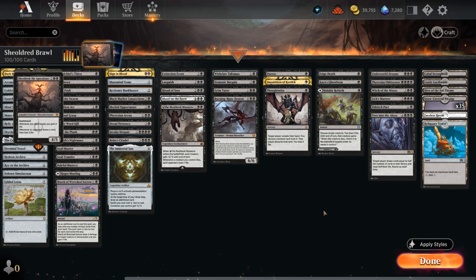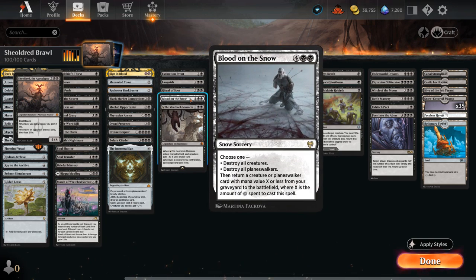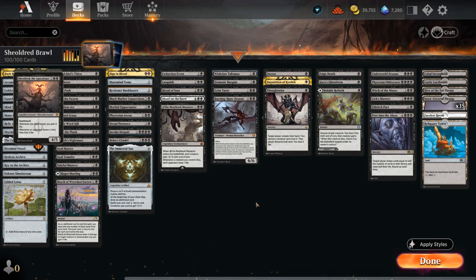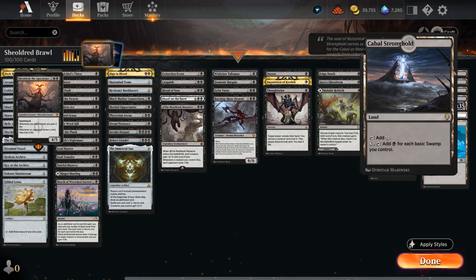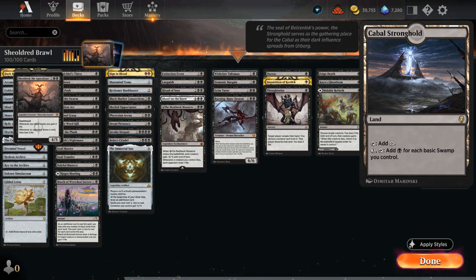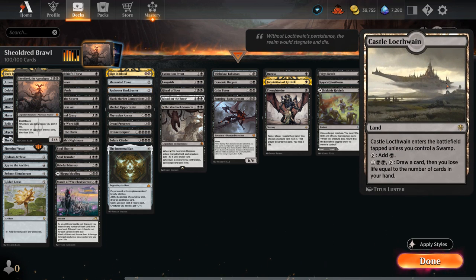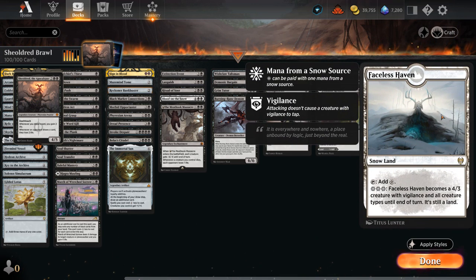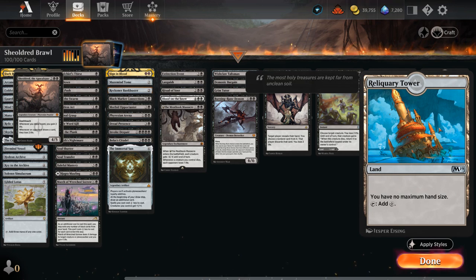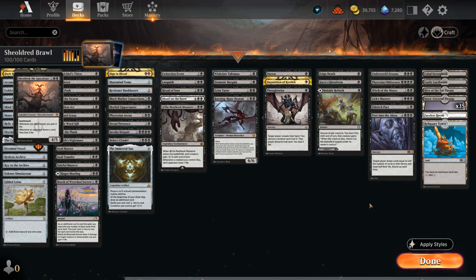Our mana base has lots of basic Snow-Covered Swamps for Blood on the Snow, and basic Swamps not only for Dread Presence, which rewards us for playing Swamps, but we also have Cabal Stronghold, which can generate extra mana if we have lots of Swamps in play — starting from five Swamps, this will net us more mana, very helpful when casting expensive spells or replaying Shieldred. We also have Castle Locthwain as another card draw engine, Hive of the Eye Tyrant as a creature land, Faceless Haven as another payoff for snow-covered lands, and finally the Reliquary Tower, which is nice alongside Lich's Mastery. Let's jump into some games and see how the deck does.